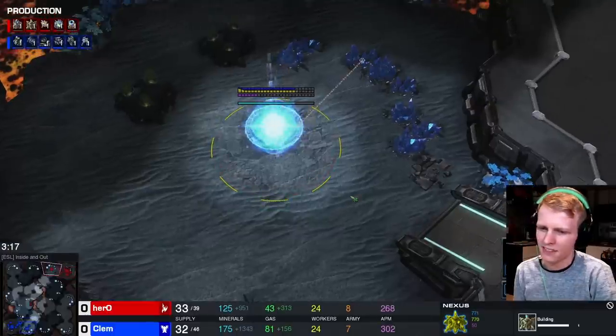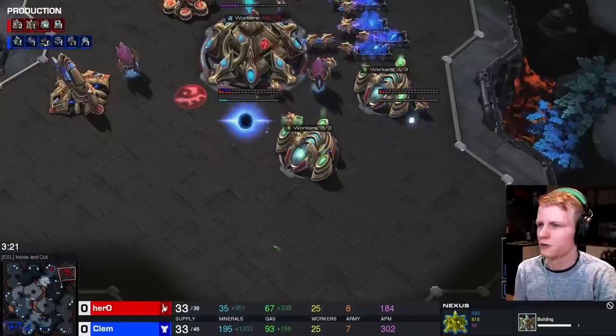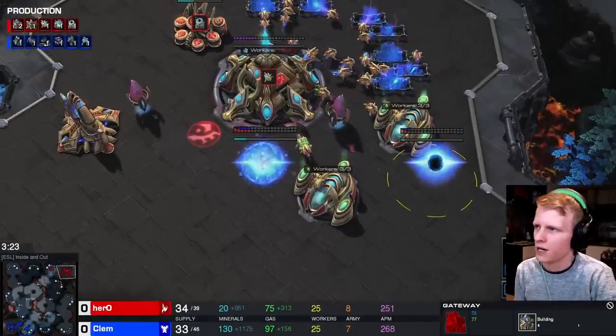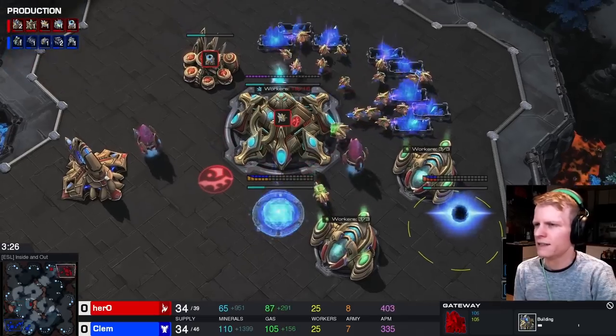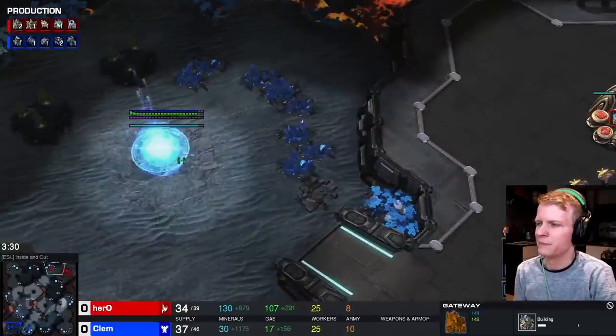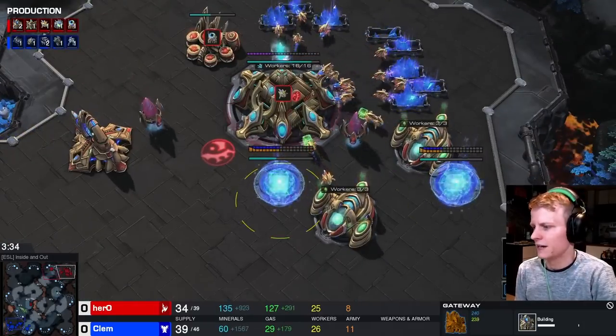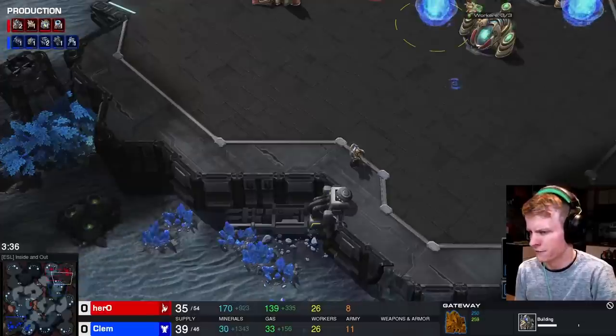As the nexus is reaching three quarters done, or just when you have 300 minerals, you're going to add two more gateways, nice and simple. You do have a delayed economy, so these gateways might feel a bit early, but because you're not building workers on the natural nexus yet, you can actually afford them a bit early — and you're going to be getting nicely aggressive very soon anyway.